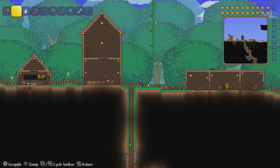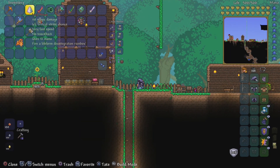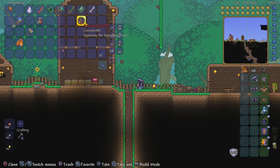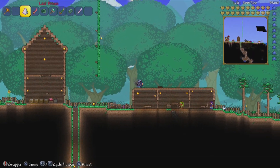We finally got it, guys. I'm going to go over some of the items that we have in the game. The first item I want to talk about is the Last Prism. I got this from a goodie bag — it was like a red goodie bag or something. We've got the Solar, the Star Wrath, a yo-yo which is pretty cool, some type of book as well, the Meowmere, and obviously the main part of this update is the Celestial Sigil, which as you guessed, summons the Moon Lord. I'm just going to give you a brief view of what these weapons can do.